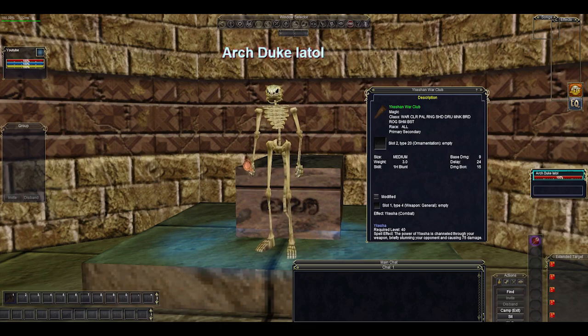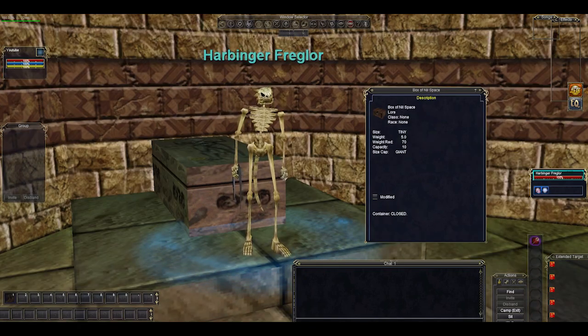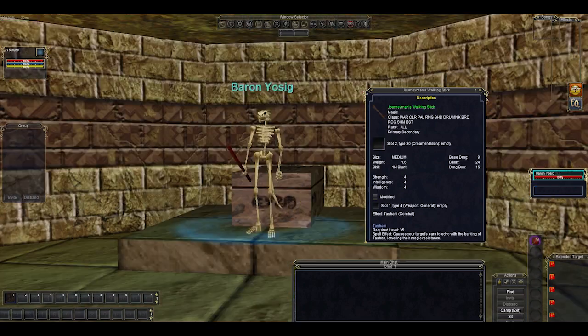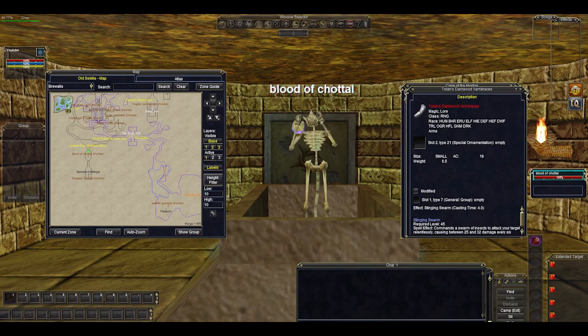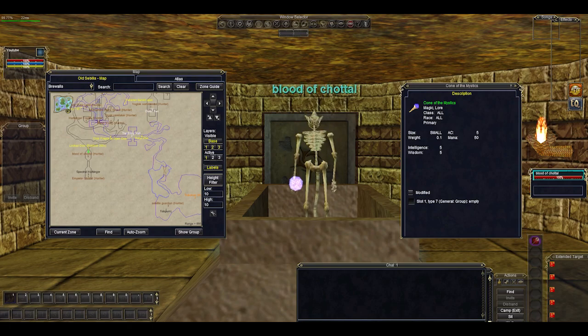The other names down in the crypt are just not on that level. Arxjute Ayatoll drops a club with the same effects as the Short Sword of Ykesha from Lower Guk — why would you have it at this point? You wouldn't. Binger Freglaw drops a box, and I like box — I like bag space, so win for me. Baron Yosig drops the Journeyman's Walking Stick — it's got an effect of Tash on it, which is interesting, but it's a twink item more than anything else. Chotl has lost his blood — it's right here hiding in this crypt. He drops the Cone of the Mystics, probably his best drop, but it's a primary and you're going to have your epic there.